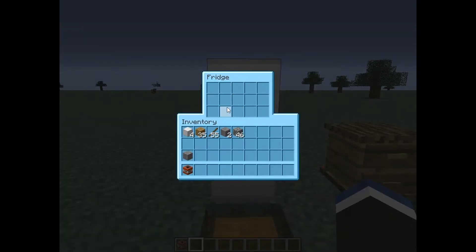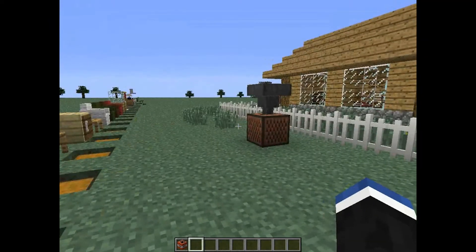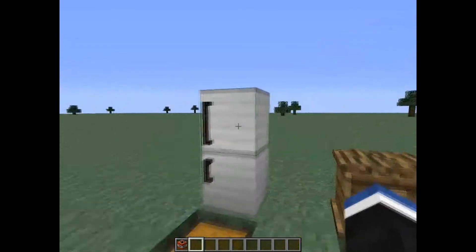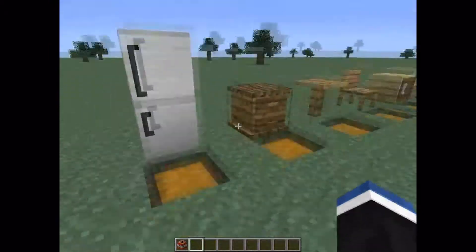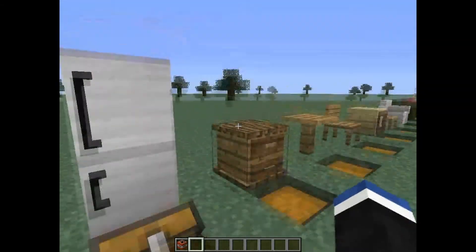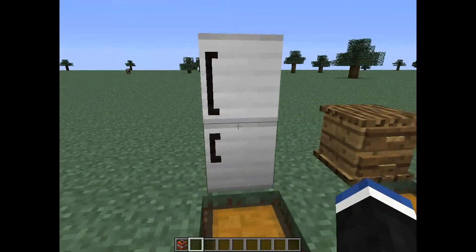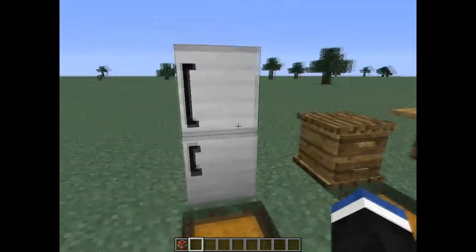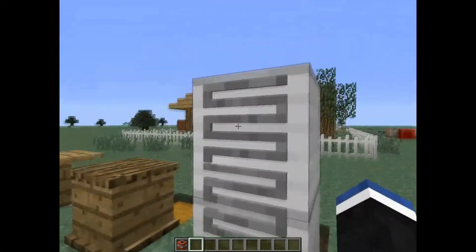It's like a chest for food, and also a freezer — you can turn rotten flesh into edible food that doesn't give you hunger. If you want to figure out how to do that, go onto the forums and check this guy out — Taliban's Cube sent you. Anyway, if you get seven iron, a chest, and a furnace, it'll create the fridge. These things are awesome — they're not even like regular blocks. It even has a little heat sink thing.